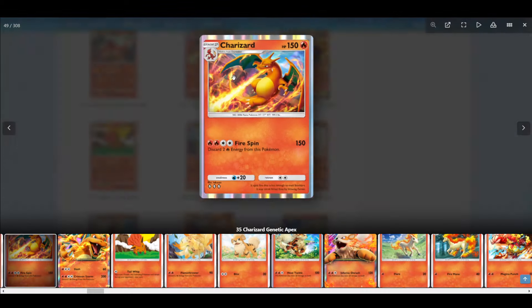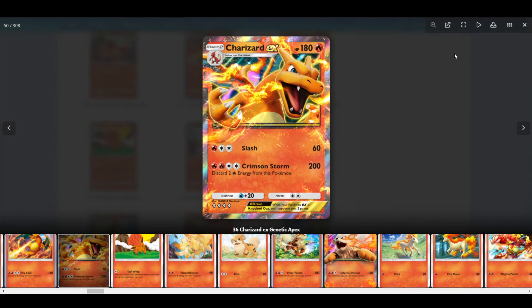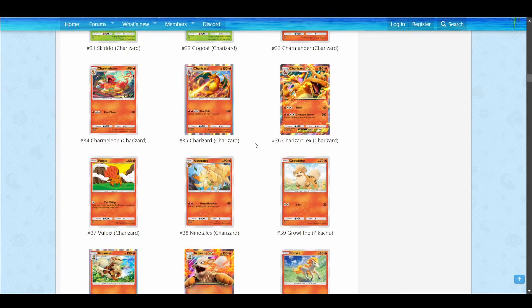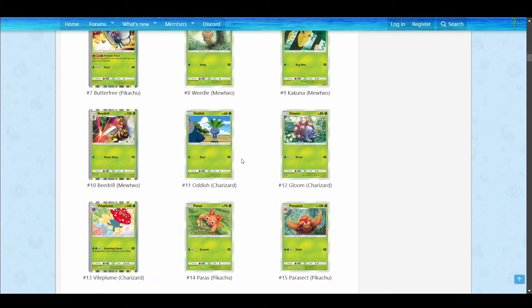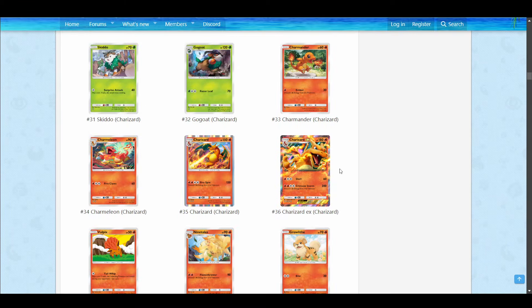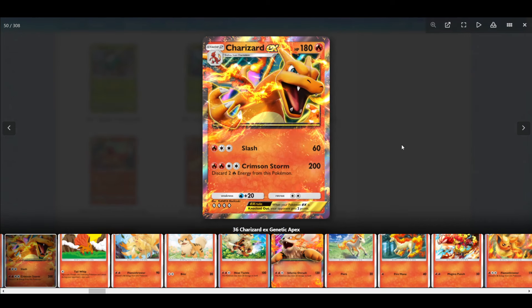But then you have Charizard and Charizard EX with some insane attacks. They do the most damage in the game — specifically Charizard EX. Charizard EX does 60 for three, same as Venusaur EX. It's okay, certainly, but nothing super special for that first attack.